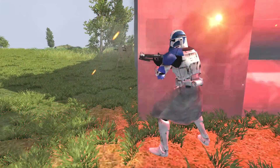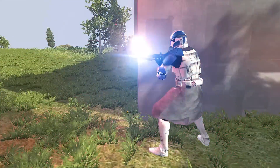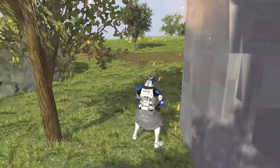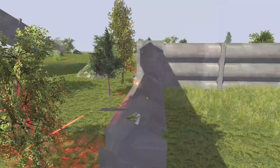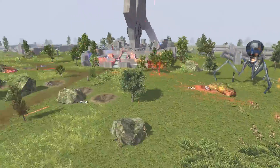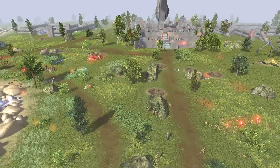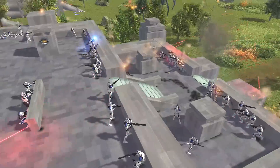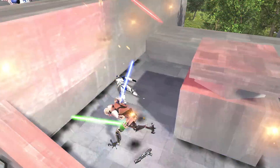Look at this clone captain over here — just vibing out, being an absolute G. If he'd grenaded right here, it would have been over for those droids, but he had a lot to deal with and ends up going down. All right, where's General Grievous at? Oh, he's over here — he's in here getting clone kills!